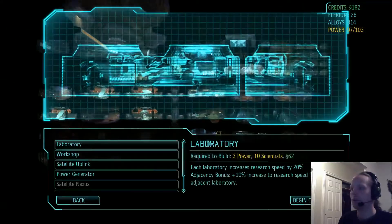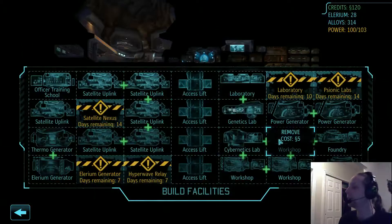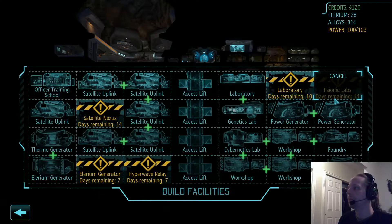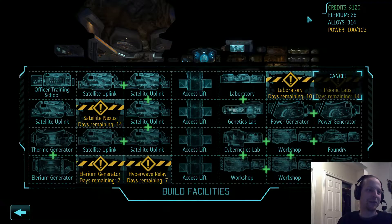Begin the construction, and we'll begin the construction of a laboratory there. Why not? I mean, we want our base to look nice, okay? We'll put the laboratories here. We can't — we need some more power, but we've got another Illyrium generator coming online here in a little bit. So as soon as that one's online, I think we're going to be good.